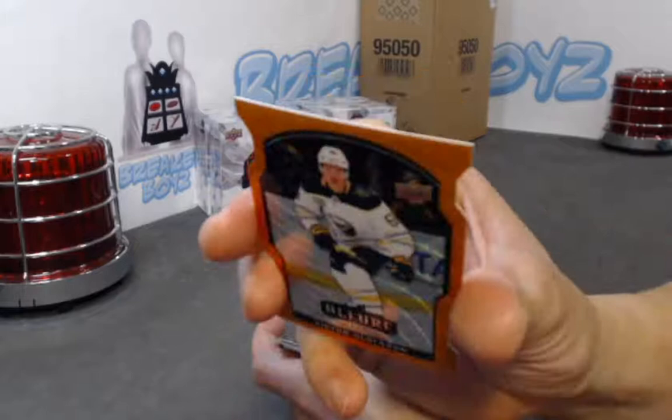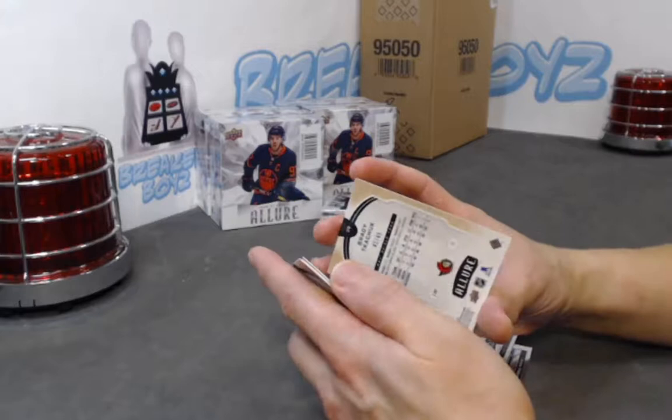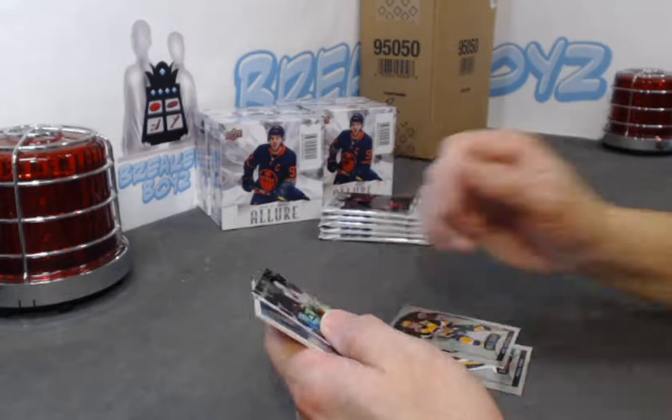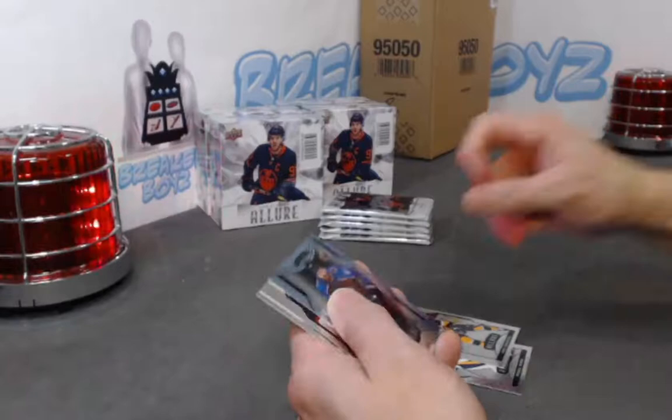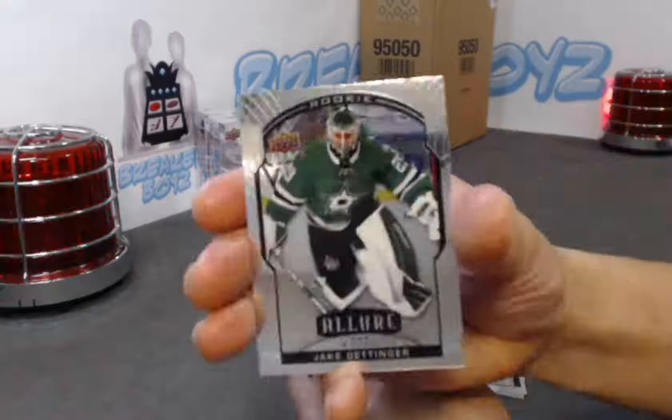We have an orange slice of Olufsson. Oh yeah, I like this one — this is the NHL Shield numbered out of 45. We have Brady Tkachuk out of 45 — NHL Shield. Keep mistaking it for a leopard card. We have Martin Kaut SP rookie, Jake Oettinger.